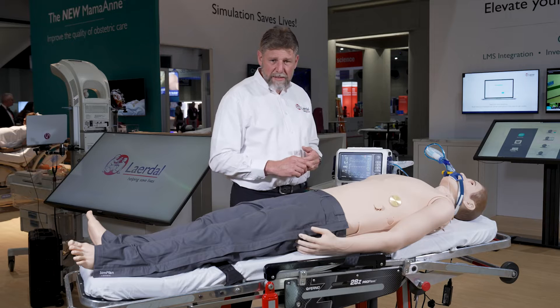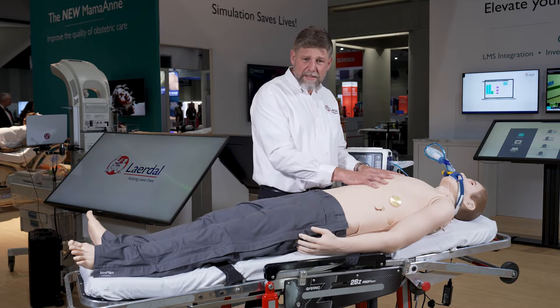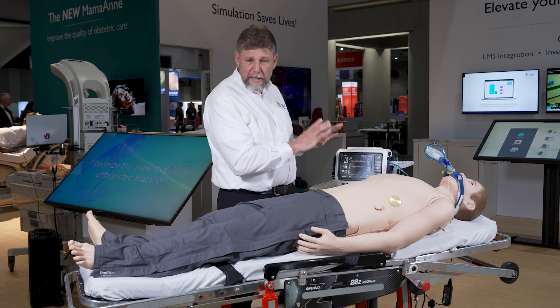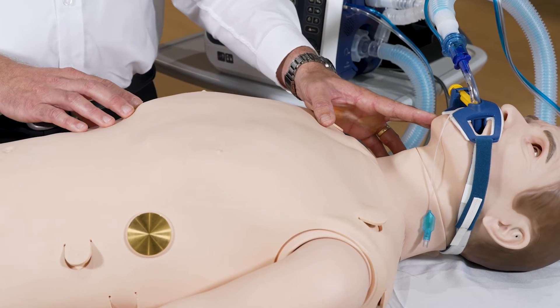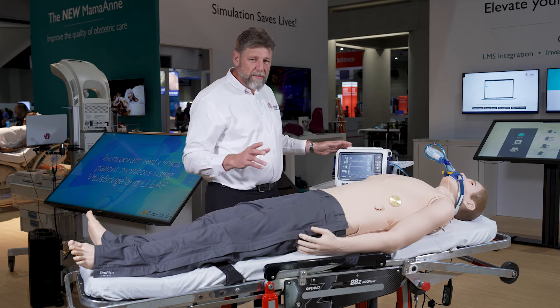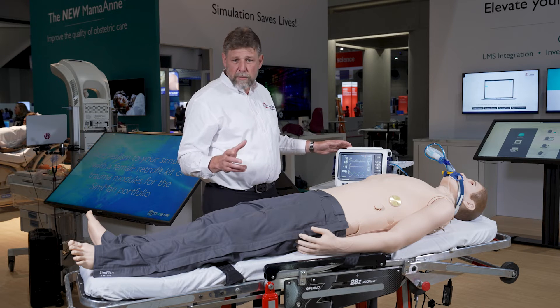Within the chest we actually have two pistons that move up and down, controlled by software. One of the unique things about those is that they create air movement within the airway — both negative and positive pressures. So when the mannequin is intubated and connected to a ventilator, we can use all the different types of ventilation modes available in modern mechanical ventilators.